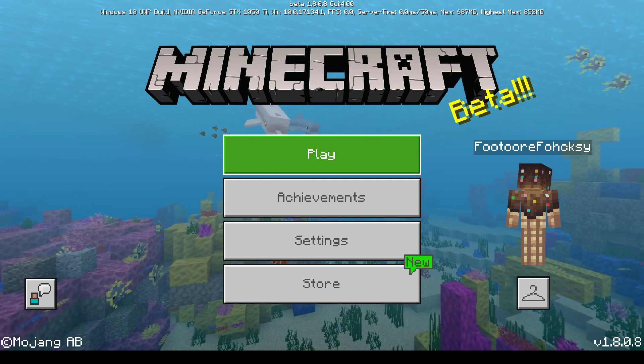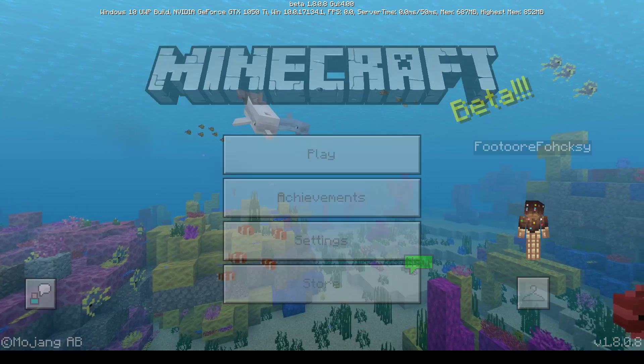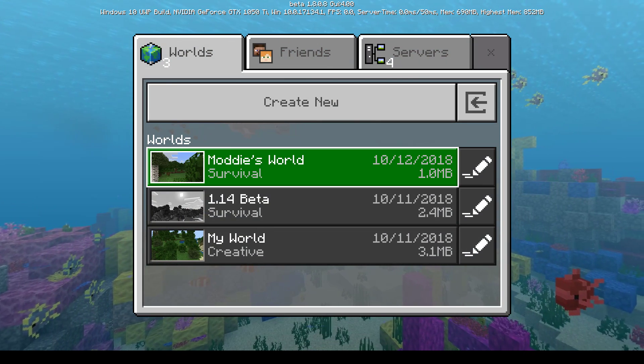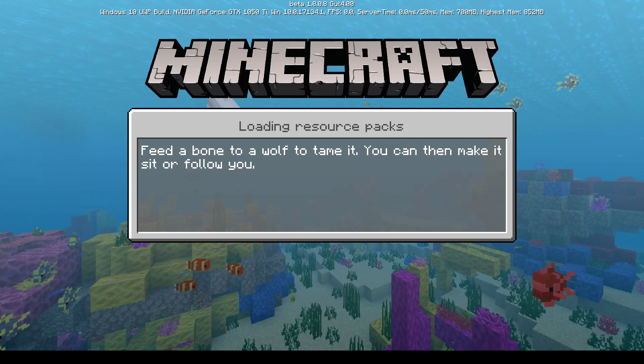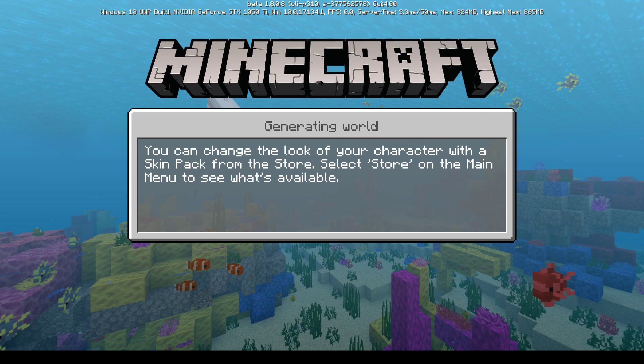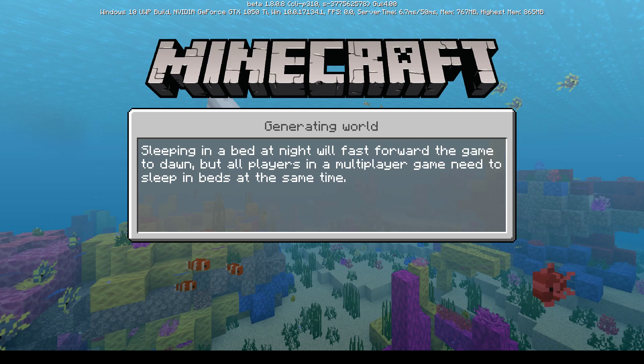Mom doesn't know what she's doing. The kids explain this is a world they made for her, and there are no monsters in it so she doesn't have to worry. A tutorial message appears about feeding a bone to a wolf to tame it, and mom says she's already getting a headache.